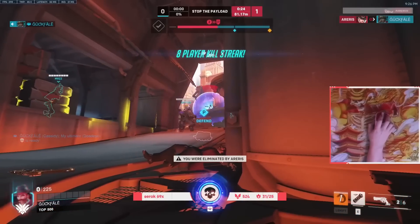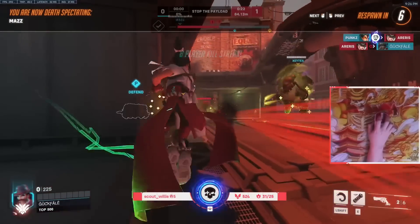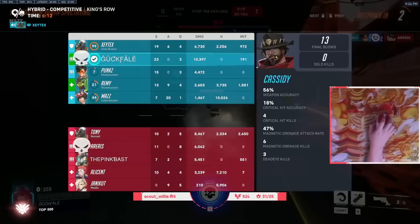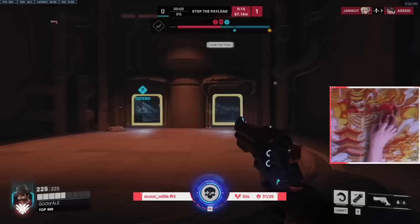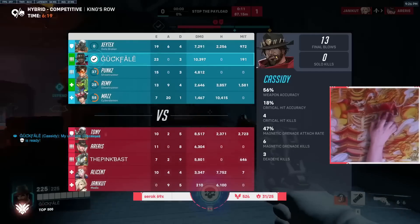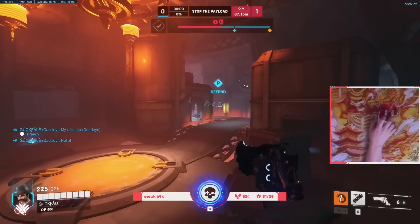Cassidy is definitely one of the best characters to learn right now — he's very powerful, but you have to be grinding your mechanical skill. I always suggest practicing in places like the Practice Range, and putting time and effort into free-for-all so you get to practice against a lot of your 1v1 matchups. Let me know if you have any questions about how to master this character.